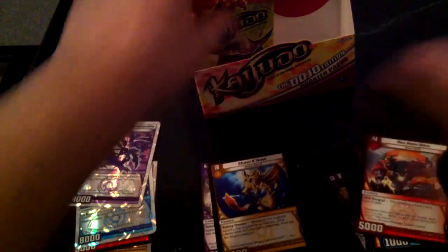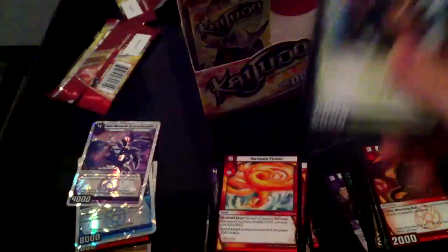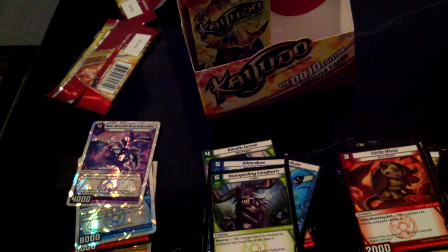I got two Shock and Awe. I think I have eight or nine packs left. Pterosaur, Skeeter Swarmer, Dracon Weaponsmith, Skull Cutter, Sunstalk Seed, Hydro Spy, Brave Giant, Little Hissy — and the rare: Tornado Flame! I was looking for that. I got four of those now. Rumbling Pterosaur, Luminar, Dracon Weaponsmith, Skull Cutter, playset of Logo Scan, Karate Carrot, Vicaracus — that's very nice to have, it's a looter card. Little Hissy and the rare: another Stampeding Longhorn — I think it's a pretty underrated card, like a mini Bloodmane that can't double break.